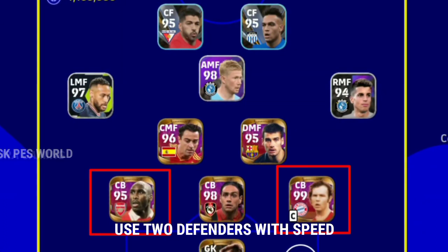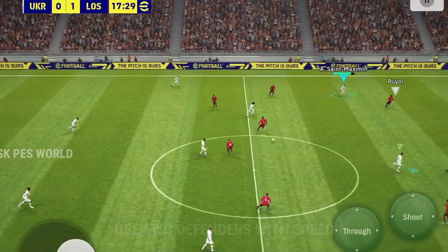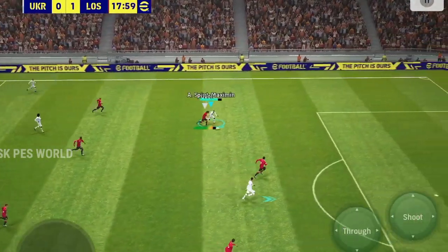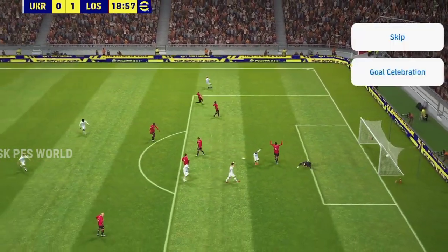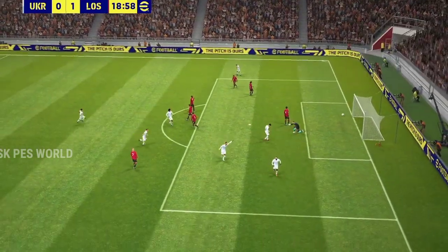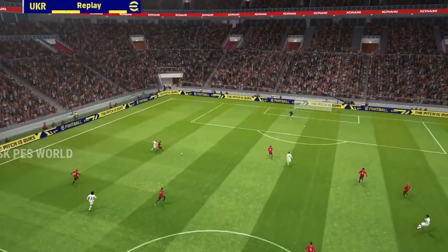We have a lot of different formations. We have LB, RB, which is the same as CB left. We have selected 2 people, selected with pocket and speed height. If you are already there, you have 3 defenders.